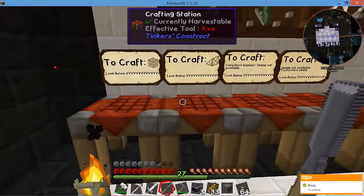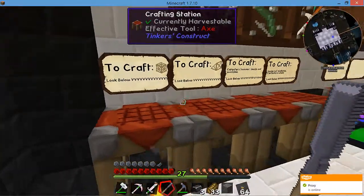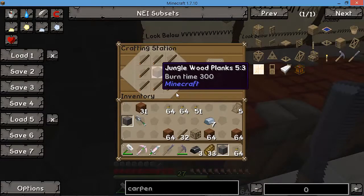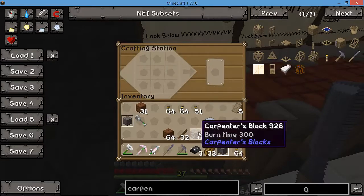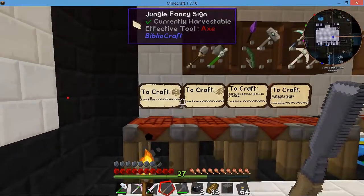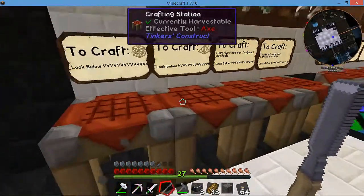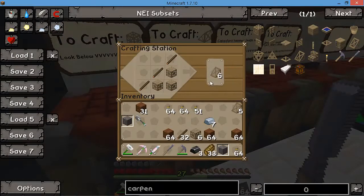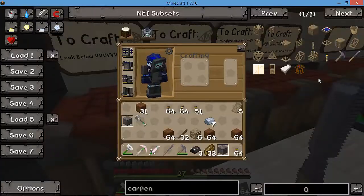The first thing you're going to learn how to craft with this mod is Carpenter's Blocks. They're pretty simple — just eight sticks surrounded by a piece of wood will get you five. Another one, if you really want to get crafty, is the slope blocks. I'll show you a neat little way with this mod that you can change between the blocks without having to create extras.